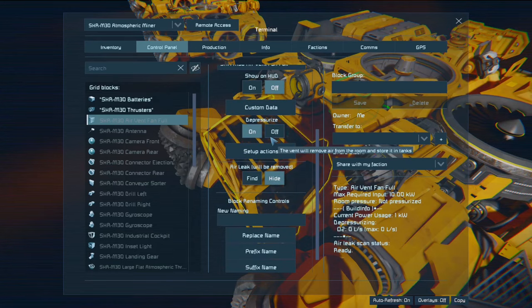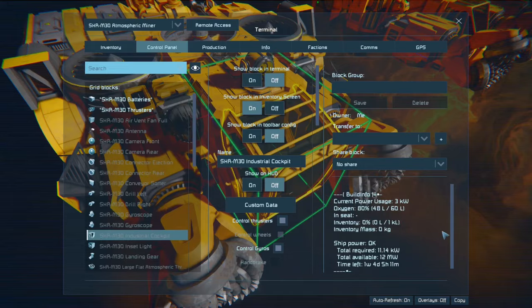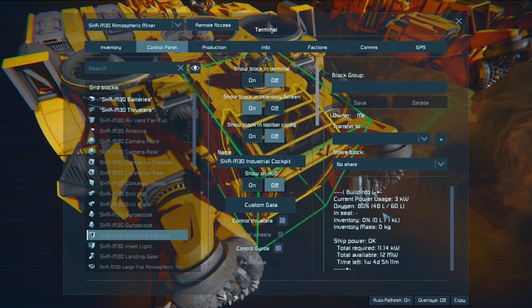The vent — don't forget to put it on depressurize so it will suck in oxygen. And as you can see, the cockpit does have a tiny bit of oxygen storage.